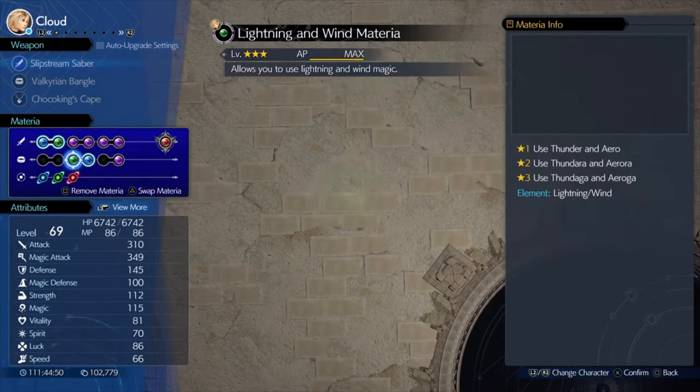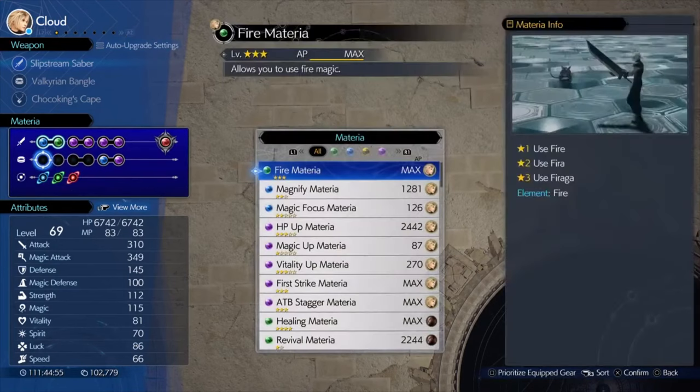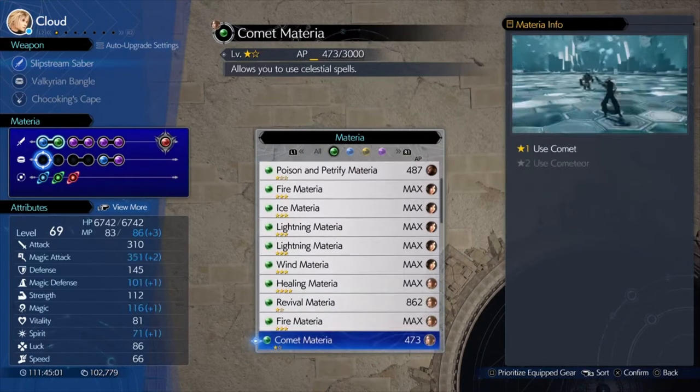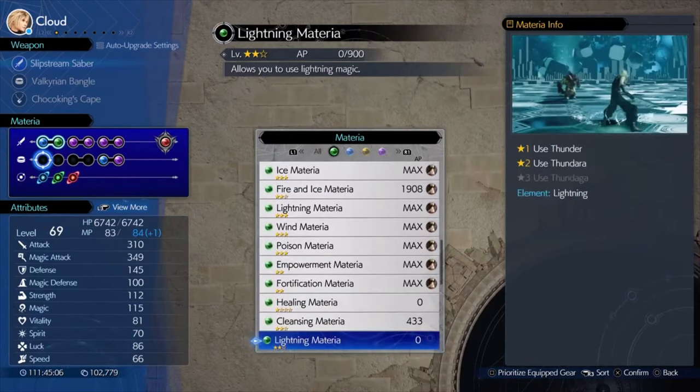I just went with a Magnify and a Fire materia that was maxed out. You could probably use Blizzard as well — it's dependent. All of this can really be done without all of it, but it's probably the fastest way to do it.